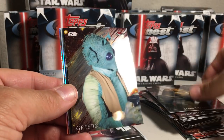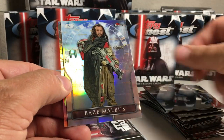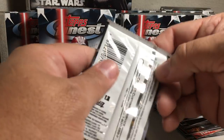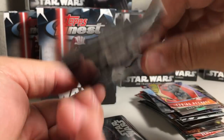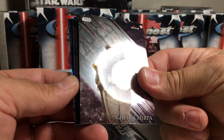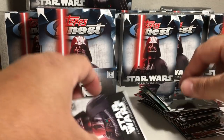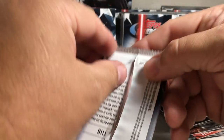Got Jabba the Hutt, Greedo, DJ, Baze Malbus from the Rogue One inserts, and Tobias Beckett from Solo. We got Clone Trooper, Chief Chirpa, Anakin, Bail Organa refractor, and BB-4.